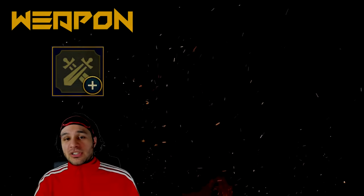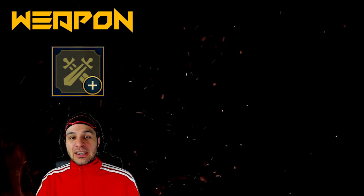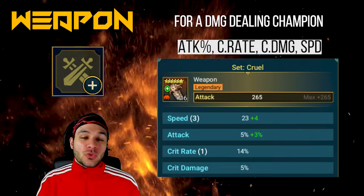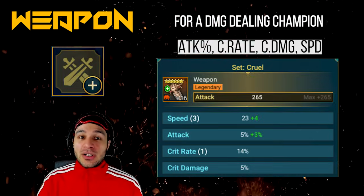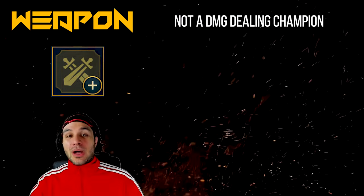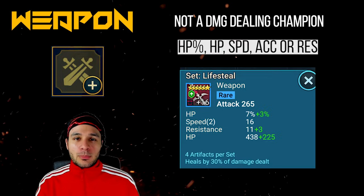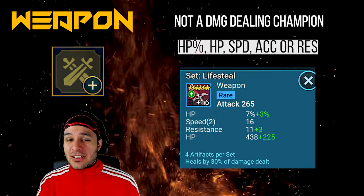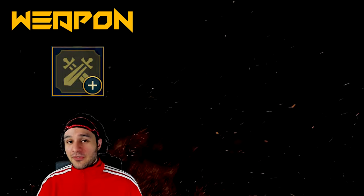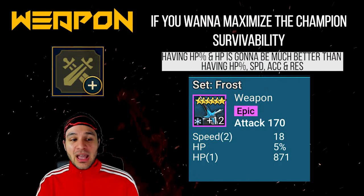What I always do is roll it to plus four — if it doesn't hit speed on four, I sell it. This is coming from someone with over a billion silver: if you don't hit speed on that first four roll on an epic or legendary piece, just sell it right away. Don't bait yourself into spending millions of silver rolling from plus eight to plus 12 to plus 16 just to miss that speed roll. This saves a ton of silver and alleviates the hoarding people do for speed gear. Now for the weapon slot, the perfect weapon for a damage dealing champion has substats of attack percent, crit rate, crit damage, and speed.